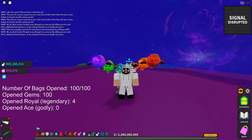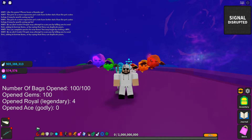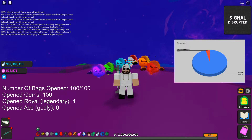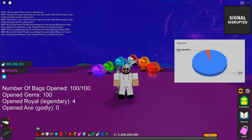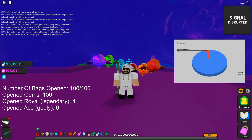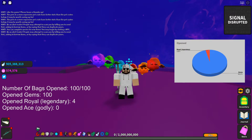I'm pretty sure you're guaranteed to open gems each time, so you have a 100% guarantee of getting at least gems. Unfortunately, we only opened four Royal Legendary Hoverboards and we didn't open any of the Ace Godly Hoverboards. On screen now you can see a pie chart of what we opened. It will say gems are at 96.2% — in reality, Google Sheets doesn't work where you can put one thing at 100%, so gems are guaranteed each time. The Royal Legendary, out of 100, we only opened four, which means we got 4% as a Legendary Hoverboard. And on the chart you obviously can't see the Godly because we didn't open any.